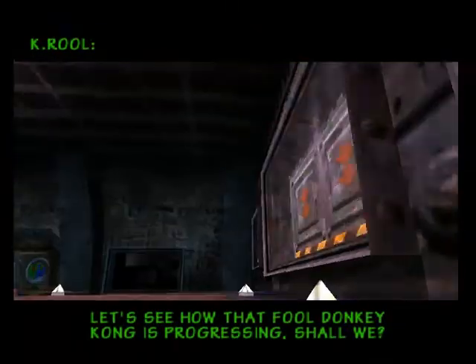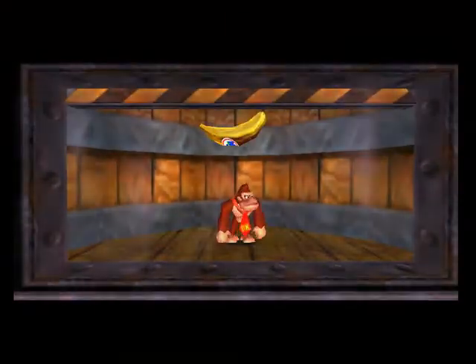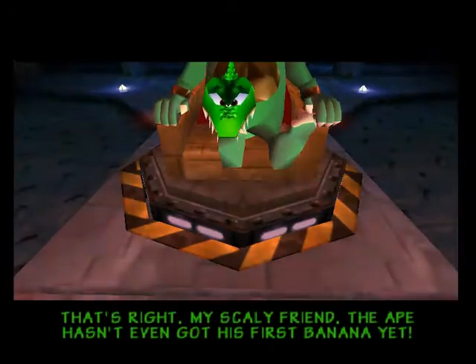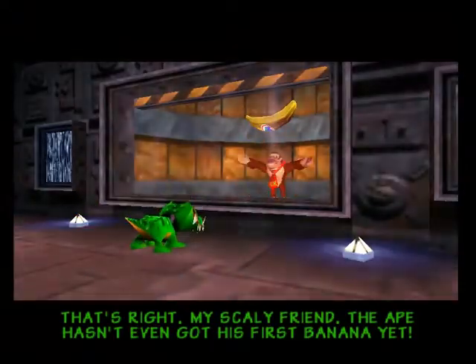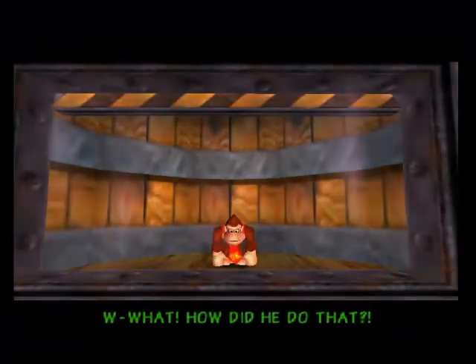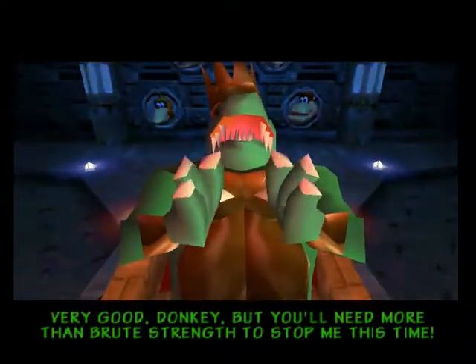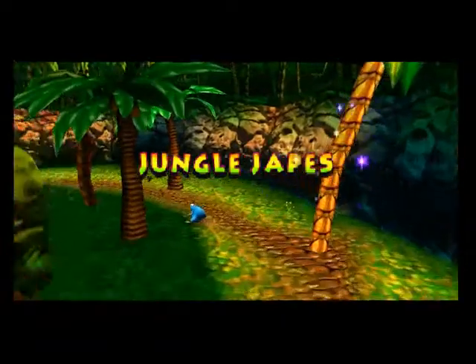Oh, so we get another cutscene. He's seeing how we're progressing. There's a golden banana right above us. Jump, Donkey Kong! Jump! Get it. There we go. He did that with skills, man. I don't know about that. I think we'll get you. Alright, back into the level. Jungle Japes.